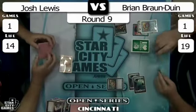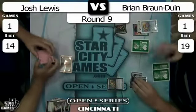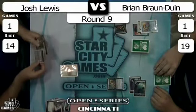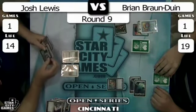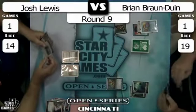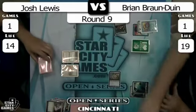On your right, Brian Braun-Duin playing Merfolk. On your left, it looks like black-blue-white with Mental Misstep — this might be the Esper Blade kind of deal. The key to Esper Blade is really Batterskull. Without Batterskull, the Merfolk deck is traditionally favored, and it does not look like Josh has a Batterskull.